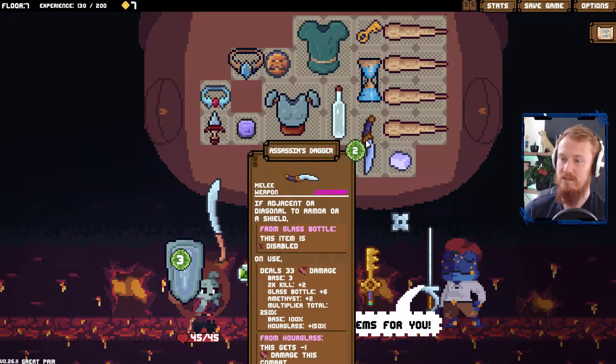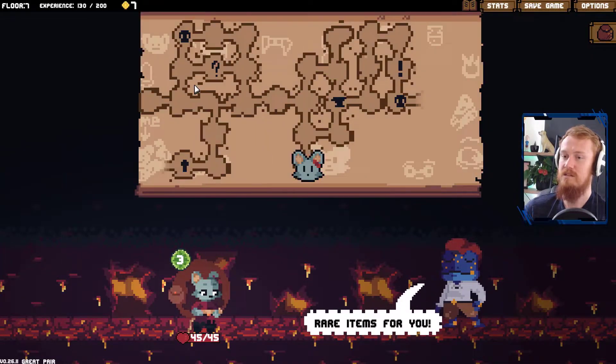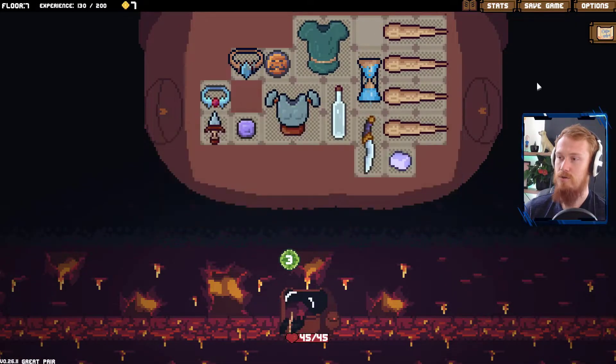Let's go to our shop. We already sold everything that we can, didn't we? Even though we've got more rare and legendary items to sell, we can't do it on this floor. But maybe later on. Who knows?